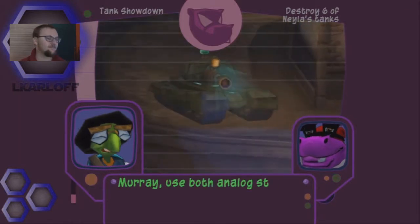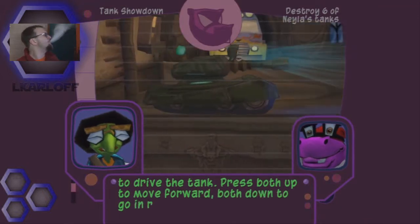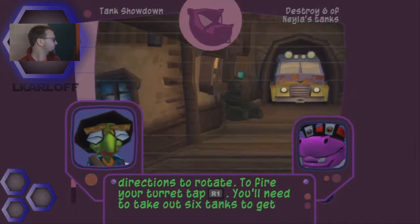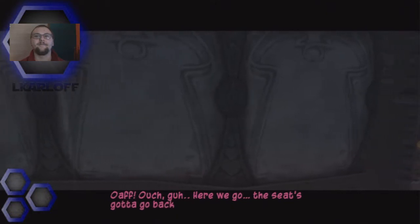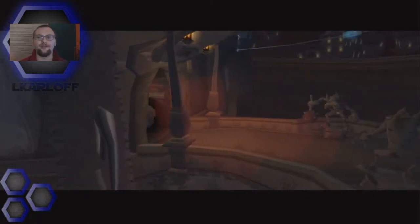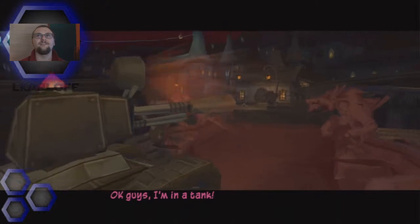Murray, use both analog sticks to drive the tank. Press both up to move forward, both down to go in reverse, and in opposite directions to rotate. To fire your turret, tap the R1 button. You'll need to take out six tanks to get the job done. Here we go - the seat's got to go back farther than this. Poor Murray, he can never fit in anything - his hulking frame. So this is the mission.